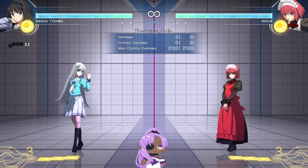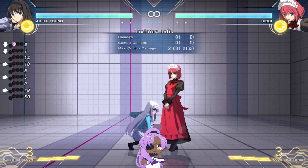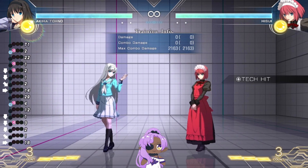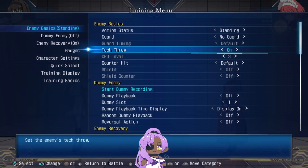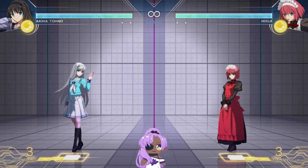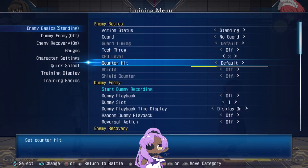If you ever want to test situations involving throws, you can set throw tech and practice the situation after a throw tech. You can also set it to counter hit to practice counter hit confirms.